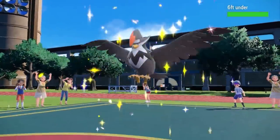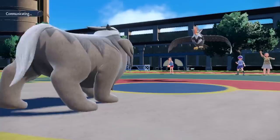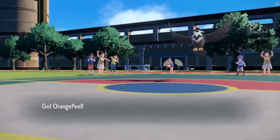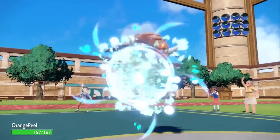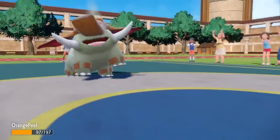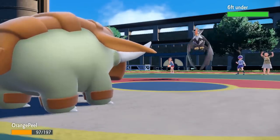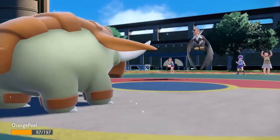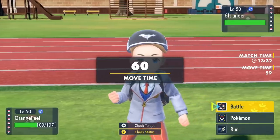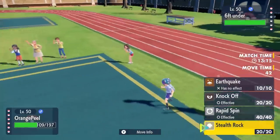That thing with Flare Boost behind a tailwind would have been very scary, but down it goes. He brings in the Staraptor and I'm thinking it's likely a Choice Scarf set — probably going for Brave Bird or Close Combat. I switch to Dawnfans as a pretty easy switch and take around 30%. But the Close Combat does way more than I was expecting — it does over half to max HP and Defense Dawnfans — which tells me this thing is actually holding a Choice Band.